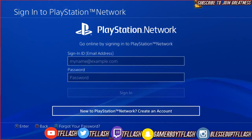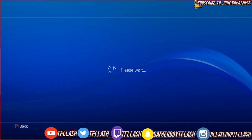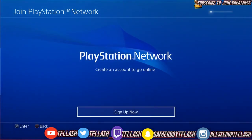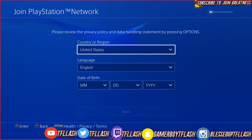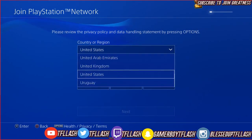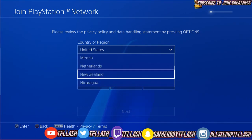Now you have to create an entire new PlayStation Network account. I'm not gonna do all of that mainly because I already have a new PlayStation Network account. You're gonna create everything as normal — put in all the answers for your address, your country — but the only difference is, instead of putting the United States or wherever you're from, you want to put this to New Zealand.